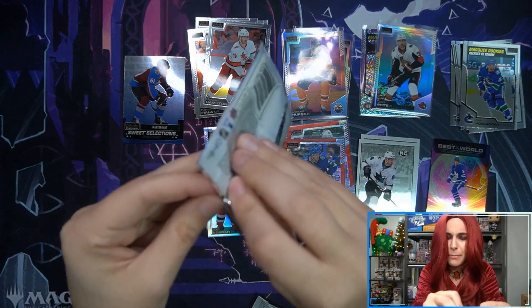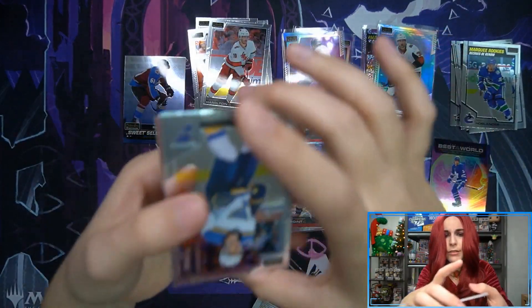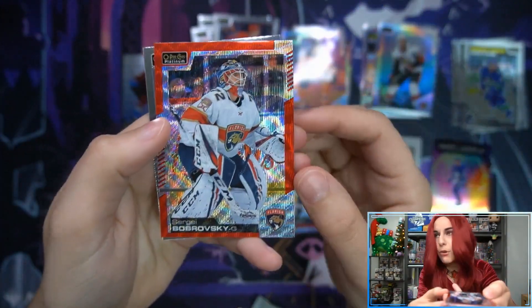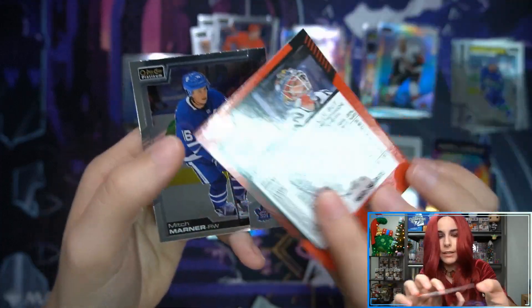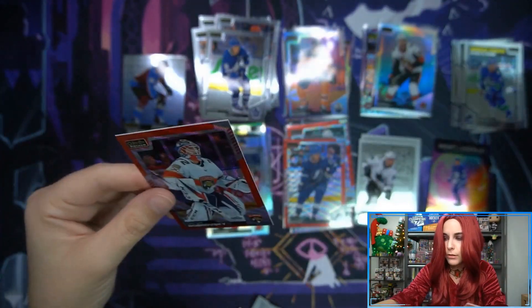Last pack — we've already ripped through two blasters; it went by so quickly. Do we have another Red Surge here? We got a couple upside down cards. Sergei Bobrovsky, Team Color for the Florida Panthers. Finishing off with a Mitch Marner.